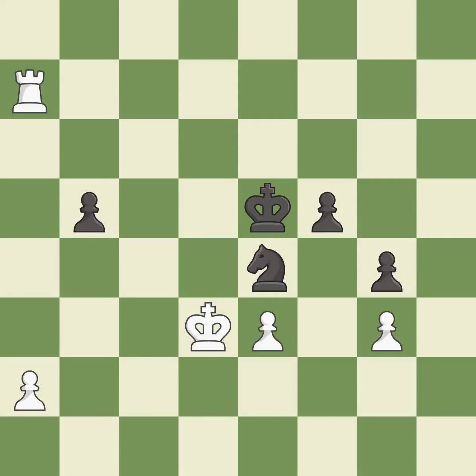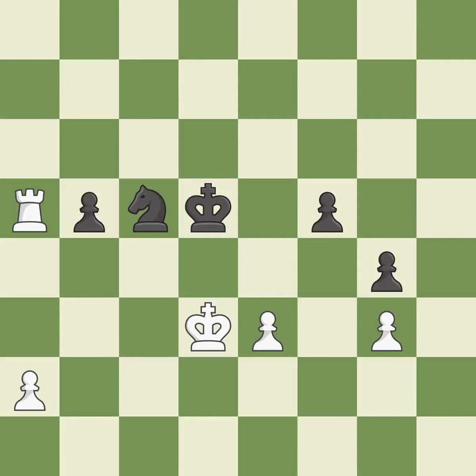This is the only move that works. This prevents the opponent from being able to fork pieces — it is best. This threatens to create a passed pawn — it is good. This is the only good move — it is a great move. This is a fair move — it is good. This steps away from the checking knight. This is the only move that works — it is a great move.